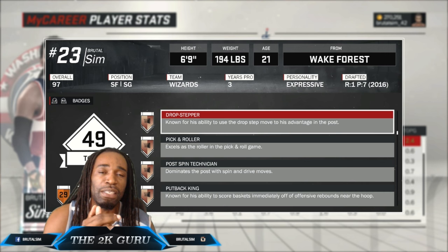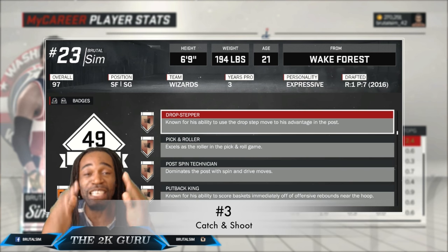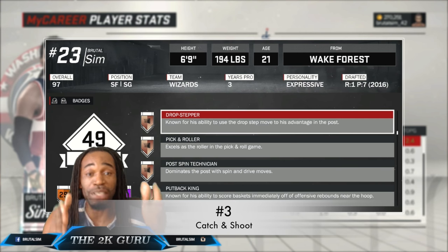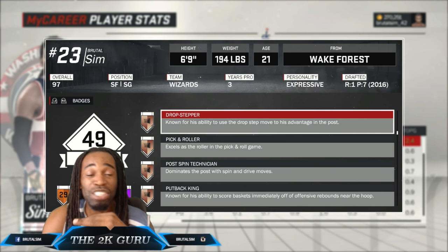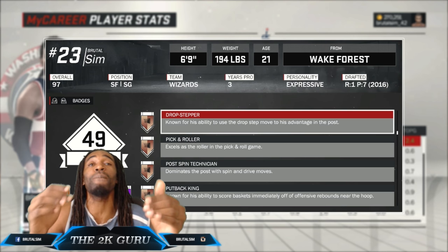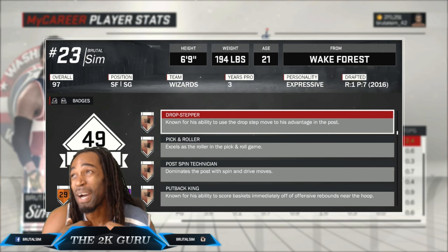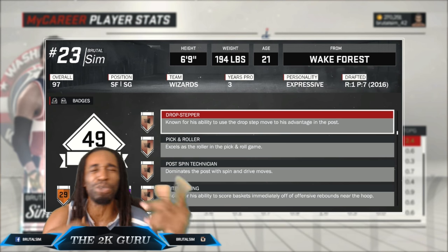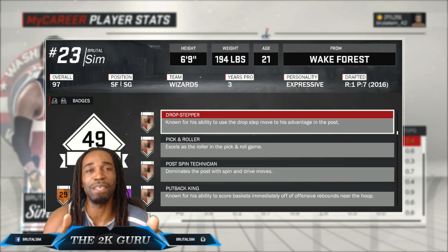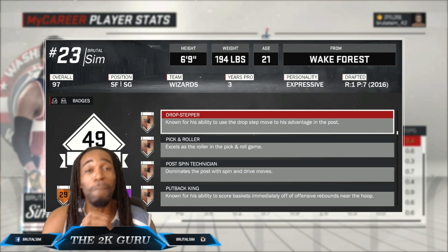Number 3 on my list goes hand in hand with the Corner Specialist badge — it's the Catch and Shoot badge. It gives you extra boost as well and makes you dangerous while shooting. Combined with that Corner Specialist, it's crazy. My glass cleaner got these 2 badges, and with these extra 2 boosts, my glass cleaner who got like 30-something threes can catch the ball off a pass and shoot — and I'm hitting nothing but net. So number 3, Catch and Shoot, must-have badge.